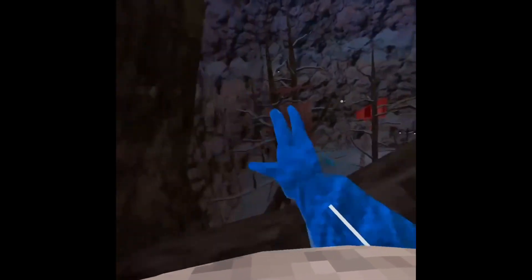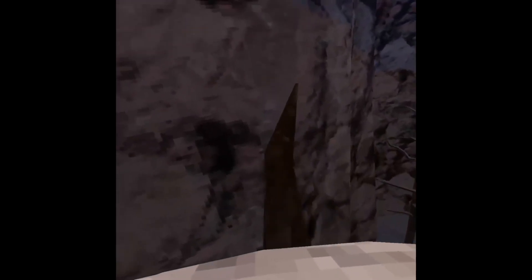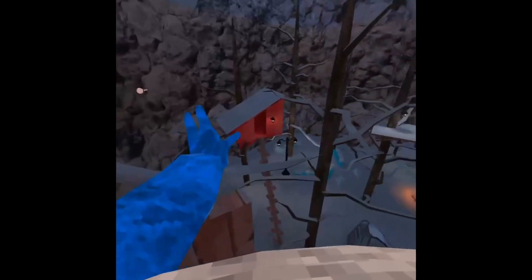Then go back up here. Then come over here. If you don't want to, you can skip the wall running here and just go straight from up there to down here. Then wall run a bit over here, get up here, go back down here, and the route repeats.